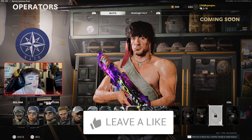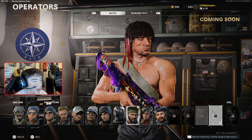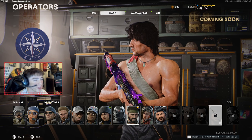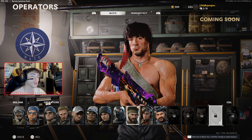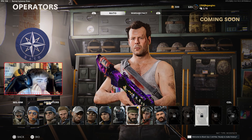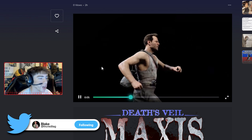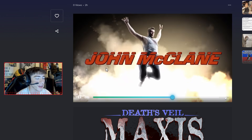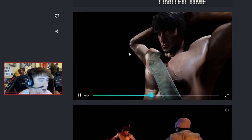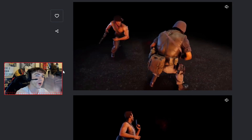The brand new 80s action heroes update is going to come out on Thursday. The John McClane and Rambo operators are insane — drop a like and subscribe if you want to see more. The brand new trailers for John McClane and Rambo are in-game right now and they're definitely pretty cool.